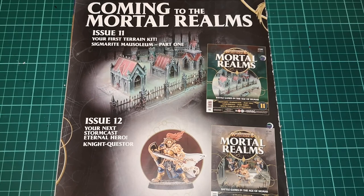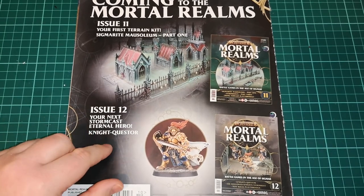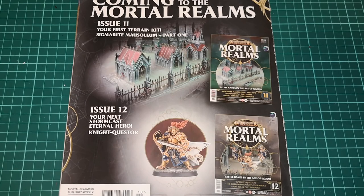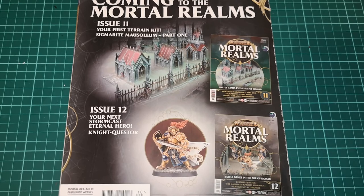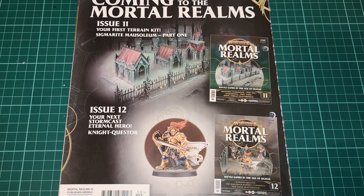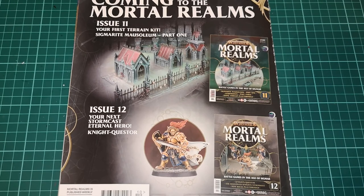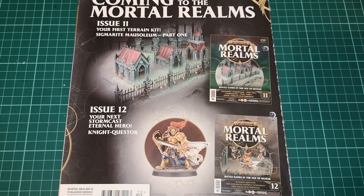Then in issue 12, we get a Knight Questor, which is a hero unit for your fighting force and looks pretty cool. As always guys, if you like the video hit that like button, hit subscribe, leave a comment down below. If you do leave a comment I'll try to get back to you as soon as possible - it's a great place to have a chat about Warhammer, painting, and miniatures. I hope you're all well, stay safe, and I will catch you in the very near future. Bye bye now.